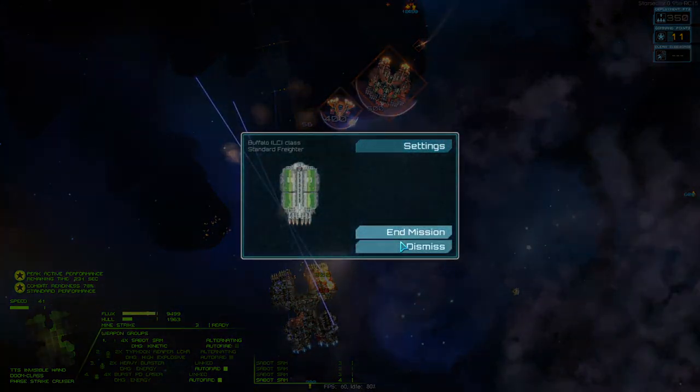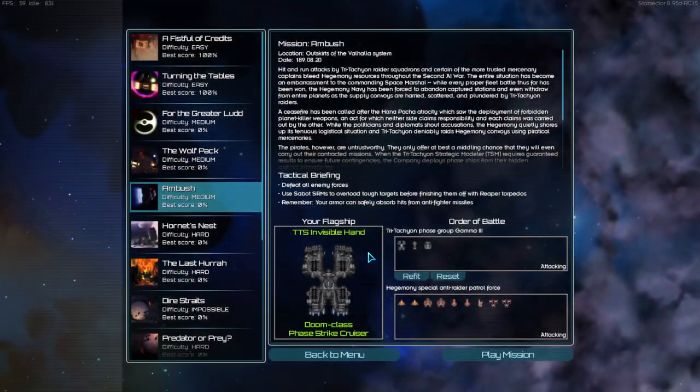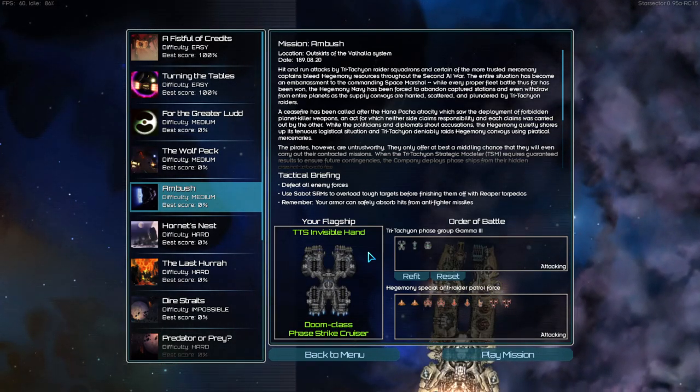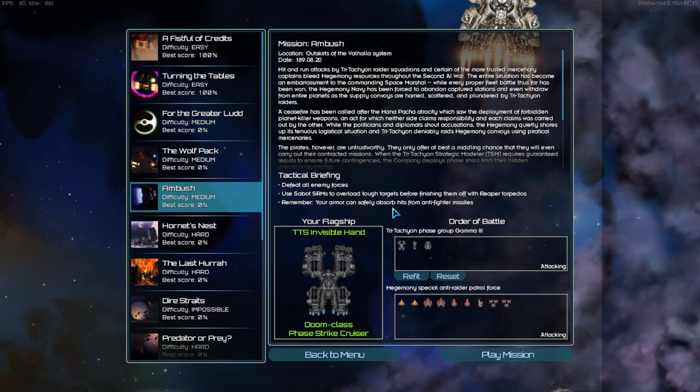The reason I'm only covering the Doom is that I looked through the wiki and the Doom is literally the only unmodded ship that even has the phase mine ability. There are other phase ships but they can't drop phase mines. That pretty much covers it for this hopefully short guide on Starsector ship special abilities. I hope you use them a lot more often, and especially the abilities with no downsides such as the accelerated ammo feeder and flare launcher. Thanks for watching.